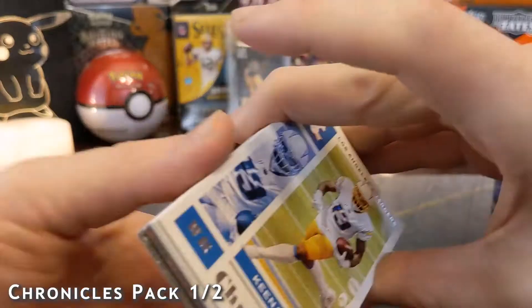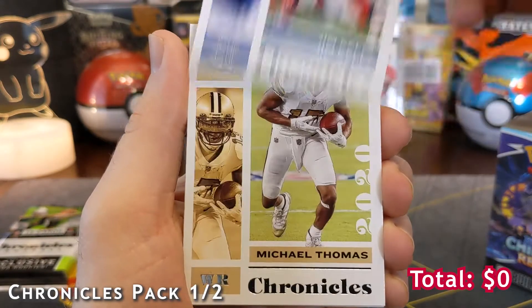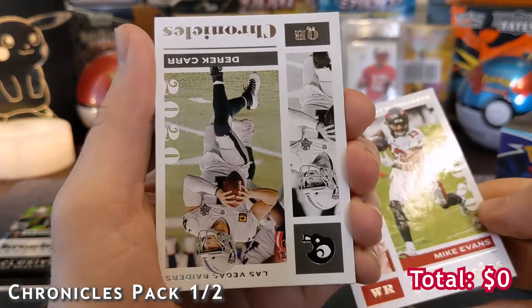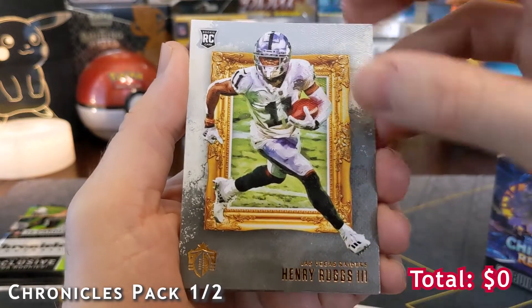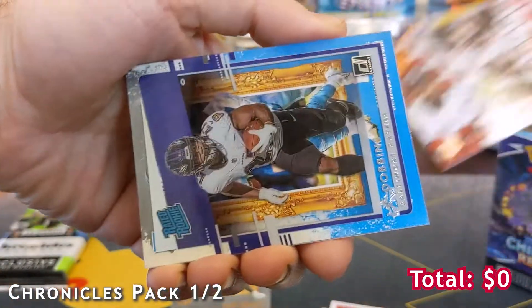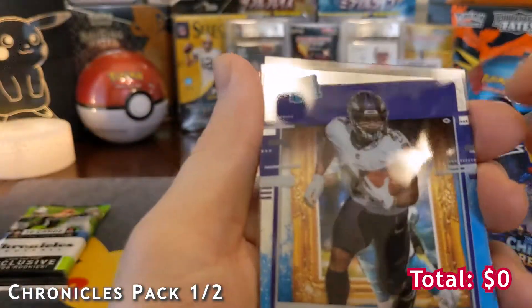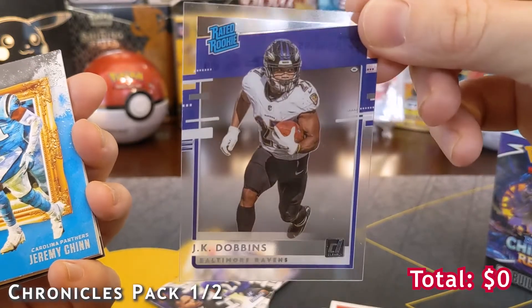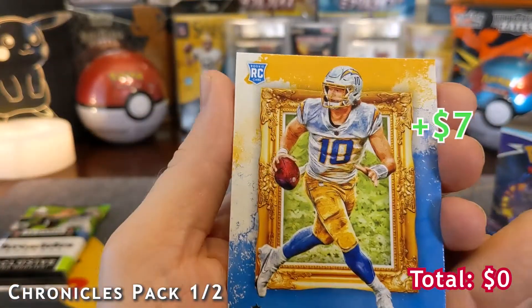Starting with one football card pack, looking for rookie quarterbacks. We got Keenan Allen - these are base cards, not necessarily rookies. We got an upside-down misprint, Mike Evans, Derrick Carr - and here's a rookie: Henry Ruggs, he's a running back. Another rookie, Keshawn Vaughn - actually that's JK Dobbins. This set has a lot of different stuff and a lot of rookies. Here's another Rated Rookie - JK Dobbins on a cool see-through card. It'd be kind of cool if they did stuff like this in Pokemon. Jeremy Chin - and yes, we got Justin Herbert!